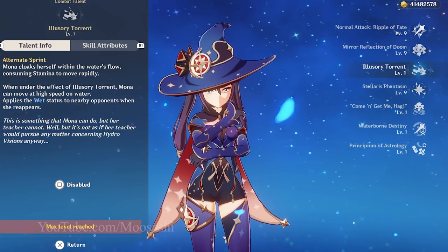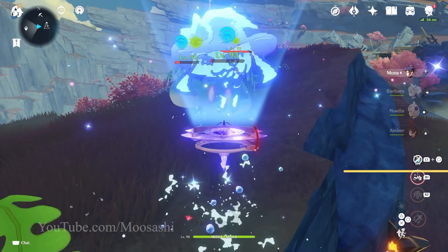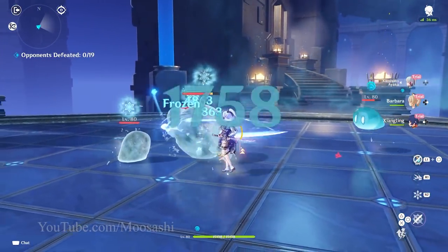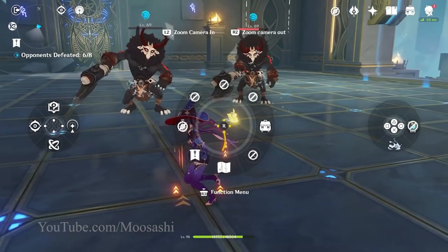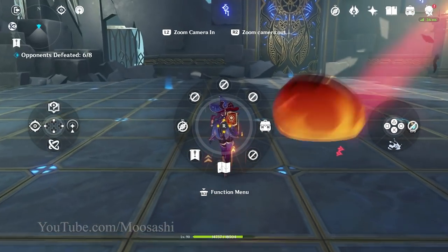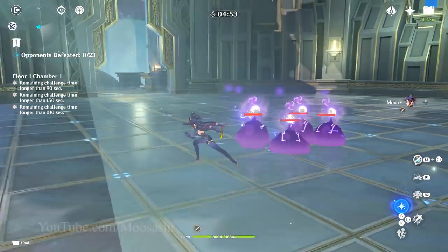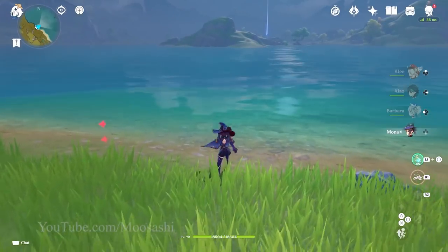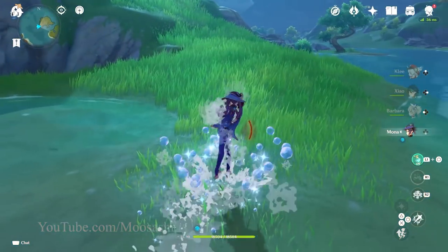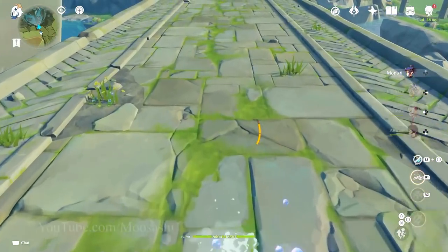A toggle would fix everything. I'd personally be okay with it coming at the cost of losing the alternate sprint's perk, although for Ayaka, I suppose that'd be a hefty price. Bonus points if it's a toggle accessible via the same shortcut menu gadgets are assigned to, so it can be controlled during combat. Or they can just let the passive talent activate with the alternate sprint disabled, and nobody will ever have to suffer alternate sprints outside of crossing water or moving slightly faster across those exceedingly rare, perfectly flat surfaces.